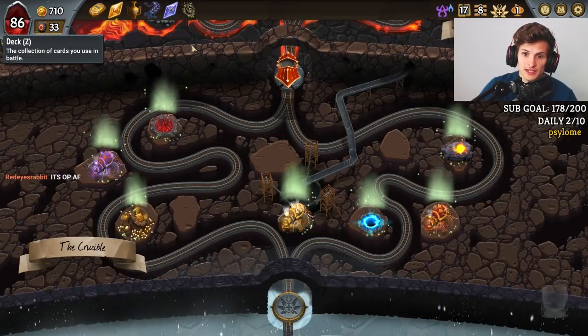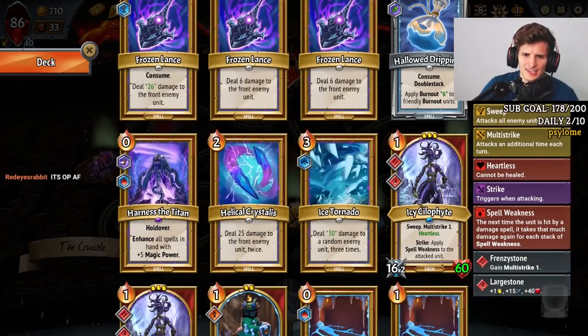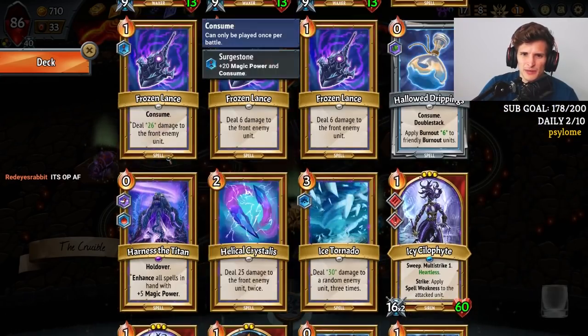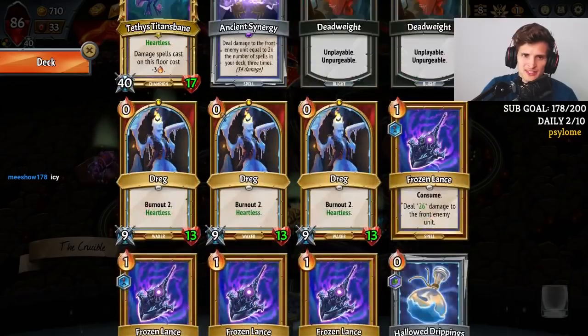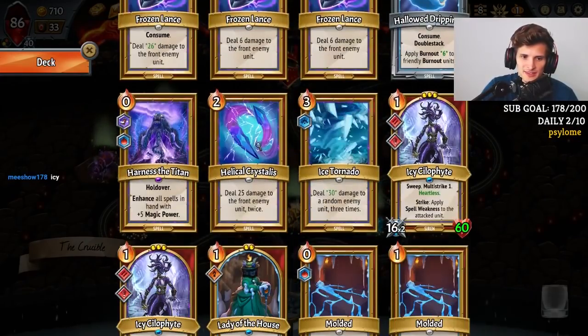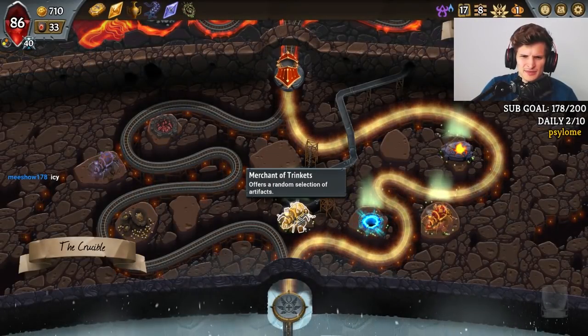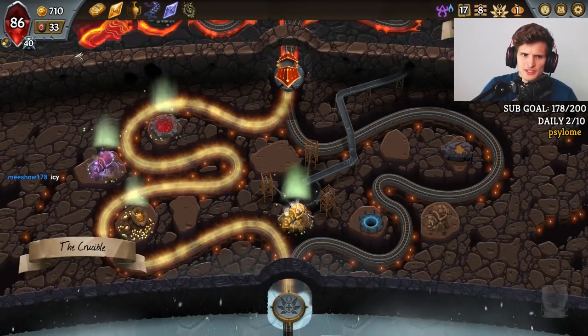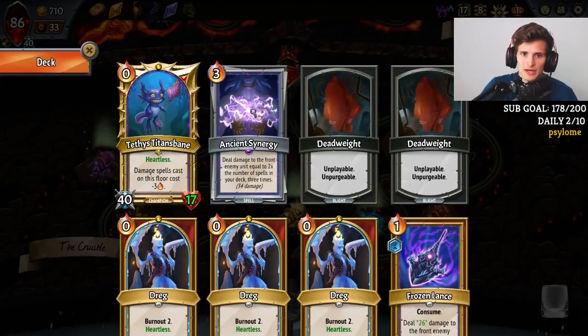We probably just want double Ancient Synergy. Then we can maybe upgrade some units and get the trinkets. What spells do we want to upgrade? We still want to upgrade some of these spells — I would like Holdover on this. But what am I removing at this point? I remove this Molded — I don't care about it. And I remove another Frozen Lance. Do I really want all these Dregs?